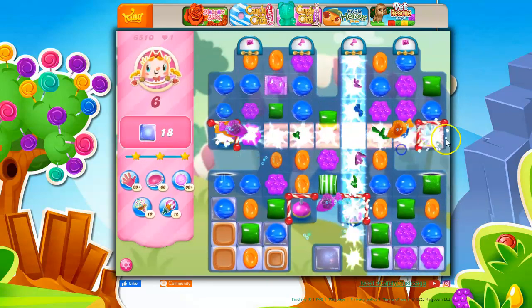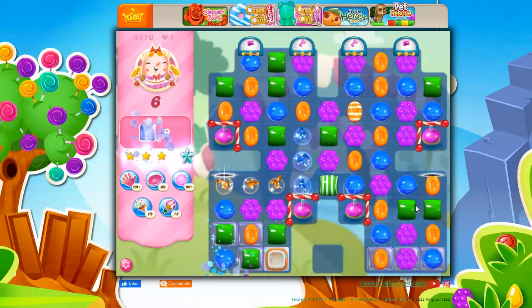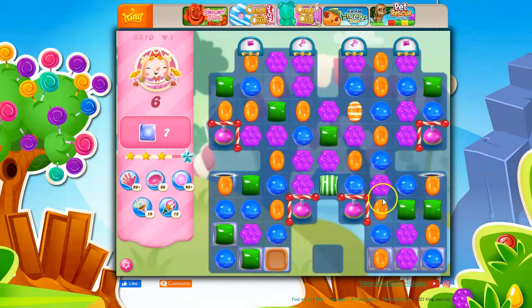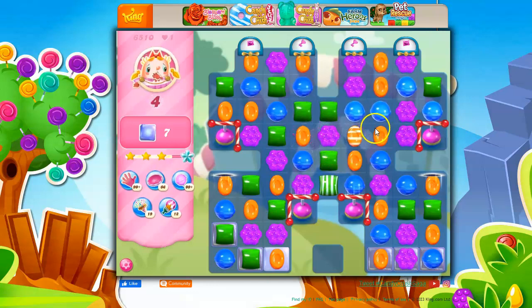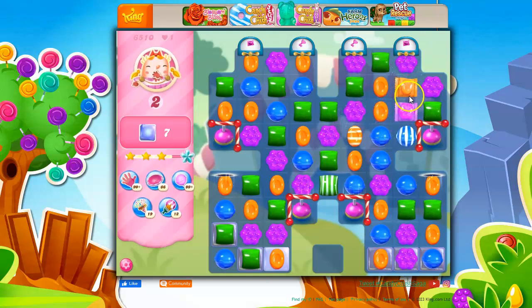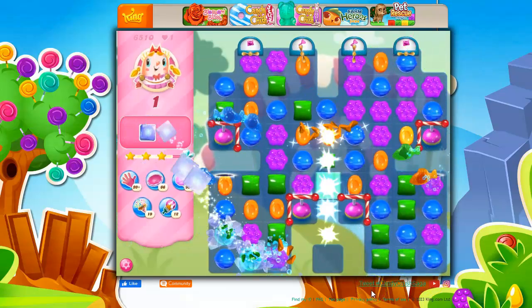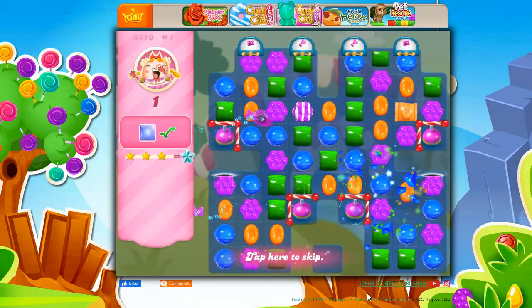Let's go combo if we can. Nice — because we also exploded a wrapped candy. There's that one on the left-hand side. Fish just got it — it's got several layers, so we take out a little on our own. I want to get that stripe. Let's see if I can combo things — striped-wrapped or wrapped-wrapped. Striped-wrapped, definitely — it has broader reach and it's going to go down to the bottom and hit all of those jelly. And there we go — we got a couple rounds of fish. So that's how I do it.